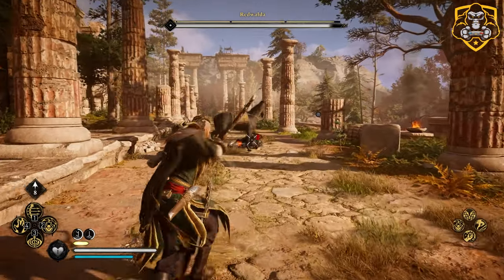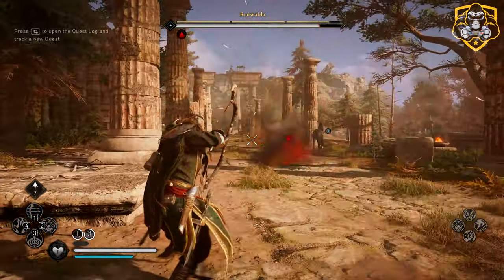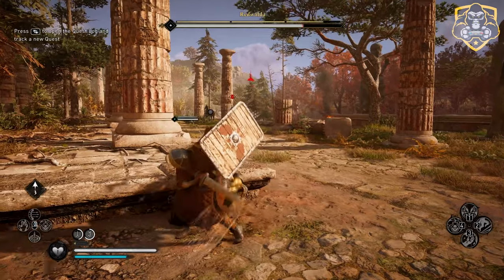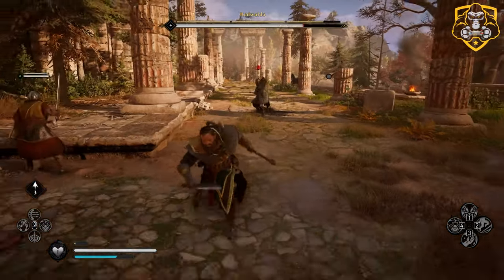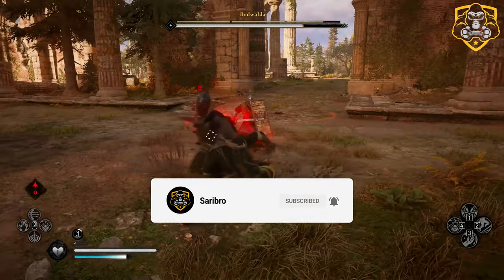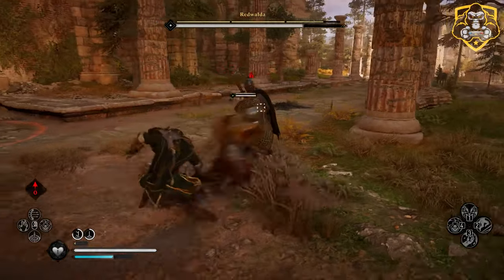Hey everyone, very brief video here, but I wanted to share with you a very helpful and fun ability in Assassin's Creed Valhalla that literally lets you call a wolf to help fight your enemies. Before we get started, if you happen to notice that you aren't subscribed, go ahead and tap that subscribe button to follow this channel and receive more guides, gameplay, and tips for games like Assassin's Creed Valhalla and more coming this year.